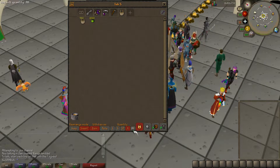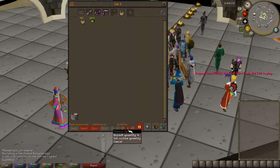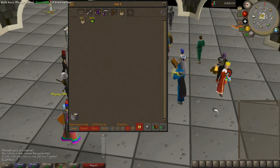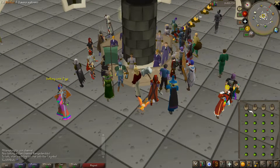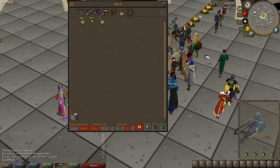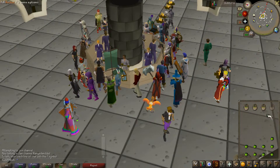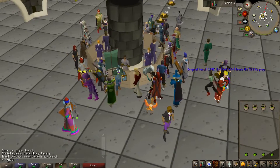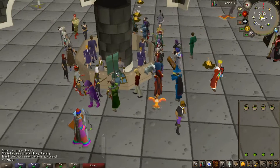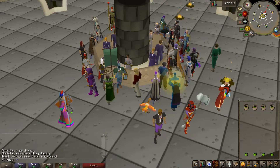Basically, all we're going to be doing is: set your quantity X in the bank to 4. Withdraw 4 baskets, then spam the cooking apples just like that. Go to your inventory, click on those, and click on them again to deposit them. Take out another 4, spam click, and repeat this process. We're going to be doing this for about 10 to 20 minutes.